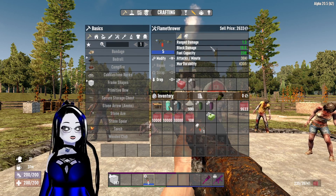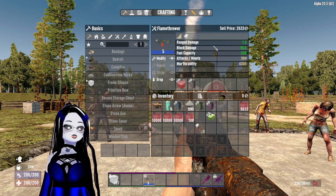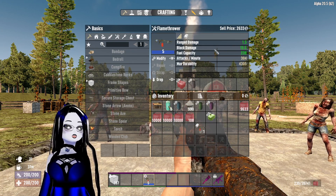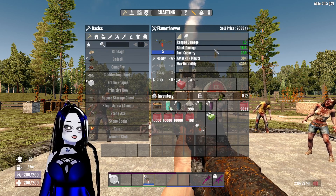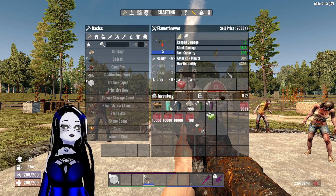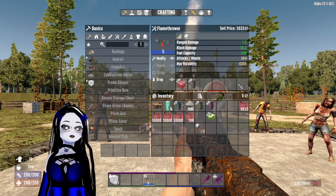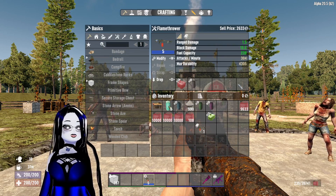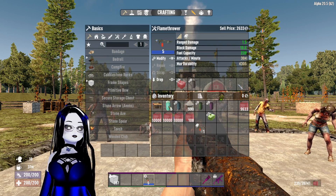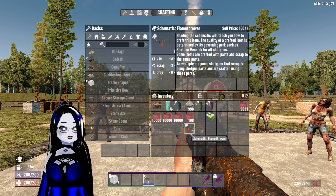This one is only a tier five, so range is 1.5, block damage is 15.5, fuel capacity is 239 because we have that large tank on it. Attack per minute is 304 and max durability is 4305.